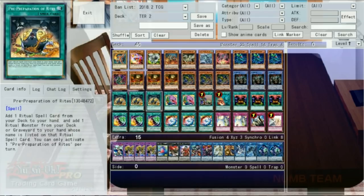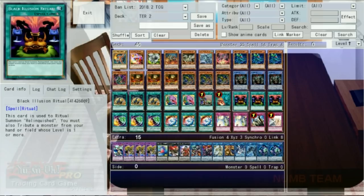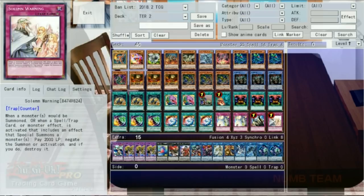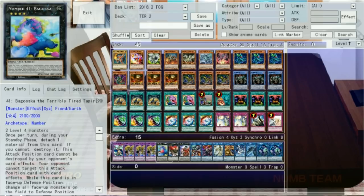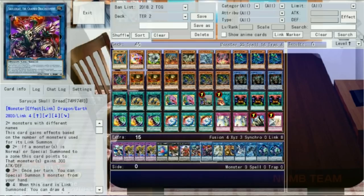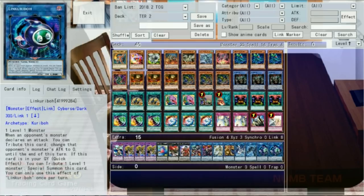For spells, we've got three Pre-Preparation of Rites, two Pot of Desires, one Upstart Goblin, one Interrupted Kaiju Slumber, three Black Illusion Ritual, three Relinquished Fusion, three Brilliant Fusion. For traps, we have four Solemns. In the extra deck, we've got one Seraphonite, three Millennium Eyes Restrict, one Boguska for the Clown Blades, one Invoker, one Dante in case we draw the Plants but no Fusion cards, one Boreload, one Saryuja, one Curious, one Missus Radiant, one Proxy Dragon, one Link Spider, and two Link Kariboh.